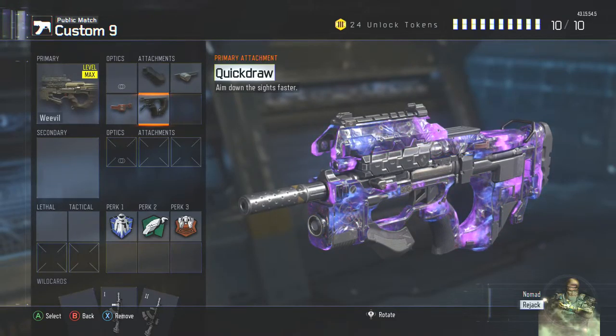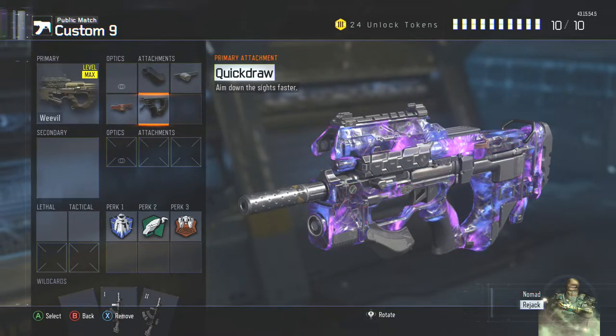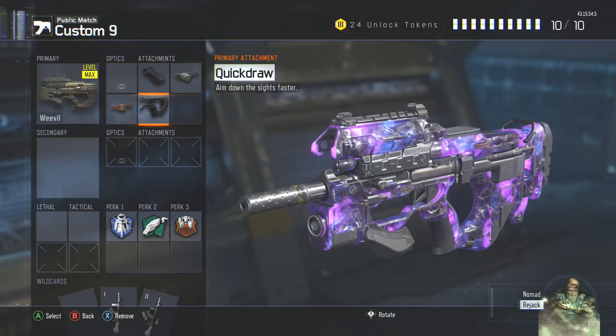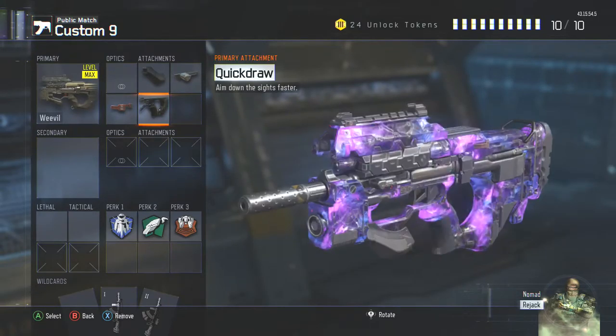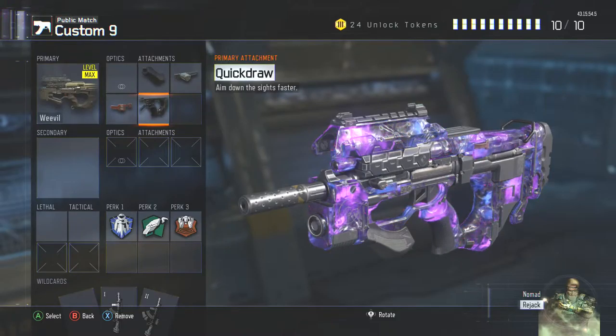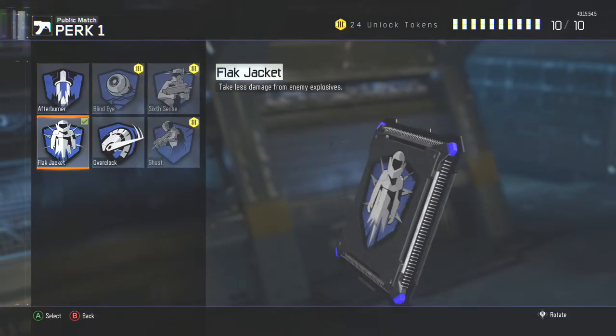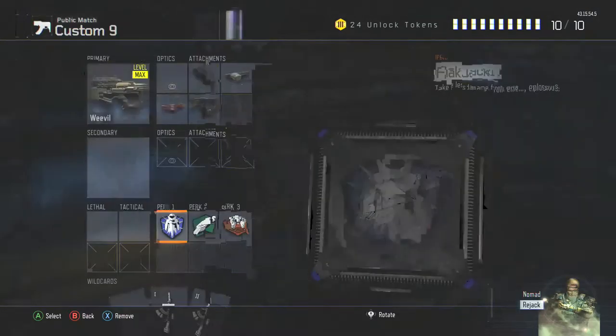I think Quick Draw is better, but you might not like it. You might prefer two EMP grenades, because two EMP grenades is good especially when they throw up kill streaks. But I think I'll go with Flat Jacket for this class for sure.